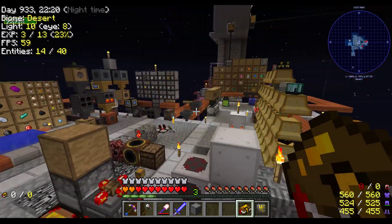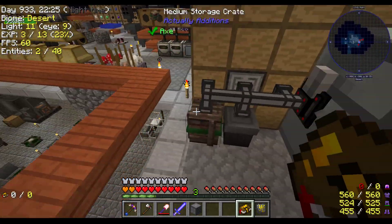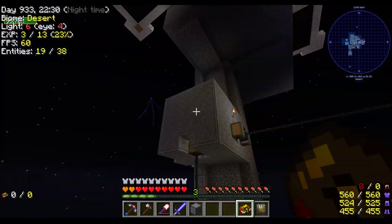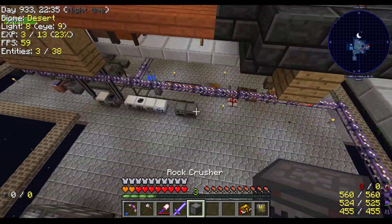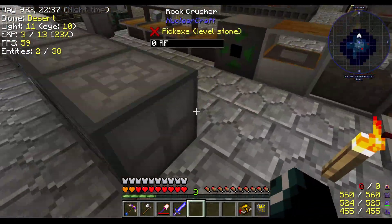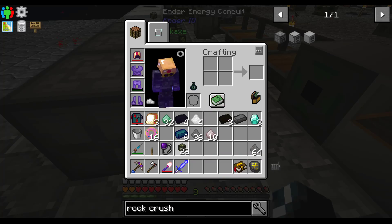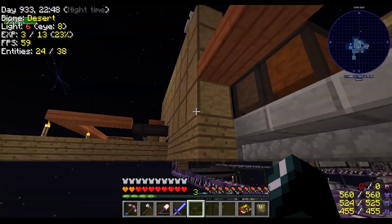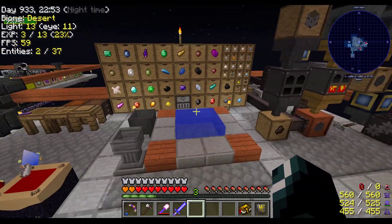If you're wondering where I've gotten all these nuclear craft parts from, it's because they come in the loot bags. So I've been getting tons of them from just my mob farm — I'm very, very glad that that is going on now. I don't know how much of that stuff I'm going to need, so I might as well make a bunch of it.